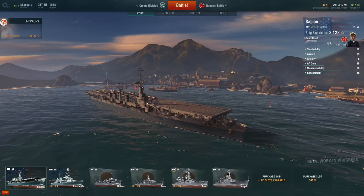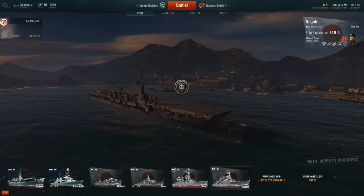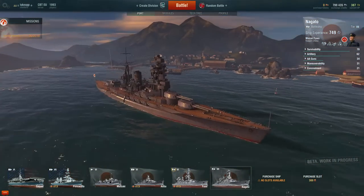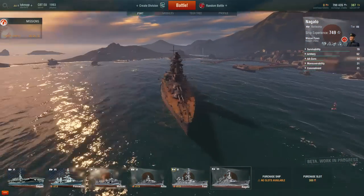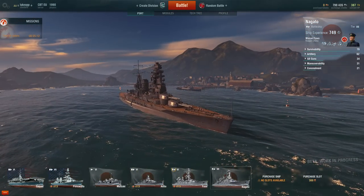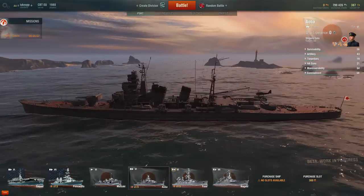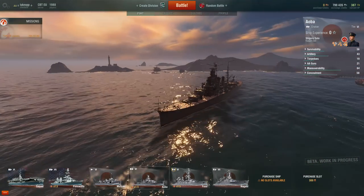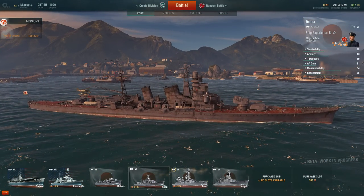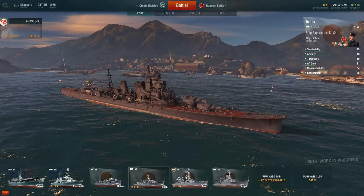Thanks very much for watching, guys. Next time I'll definitely be playing the Nagato — it's fully upgraded now and one hell of a ship, with new calibre guns and survivability of nearly 80. I've also unlocked the Aoba, the tier 6 Japanese cruiser, with 2x4 torpedoes on each side and great 203mm guns, very similar to the Cleveland. See you next time.